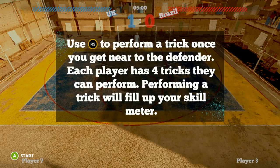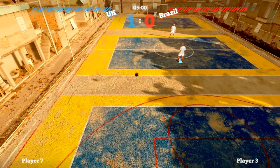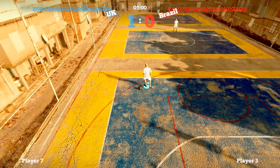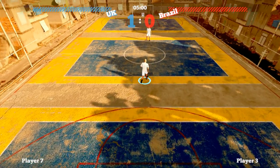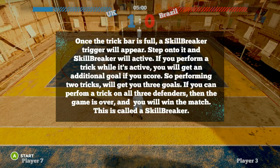Use RS to perform a trick once you get near to the defender. Each player has 4 tricks they can perform. The game is just playing itself right now. Once the trick bar is full, a skill breaker triggers — step onto it and skill breaker will active. 'Will active' — that's not how you say that. If you perform a trick while it's active, you will get an additional goal if you score. So performing 2 tricks will get you 3 goals. If you can perform a trick on all 3 defenders, the game is over and you win the match — that is called skill breaker.